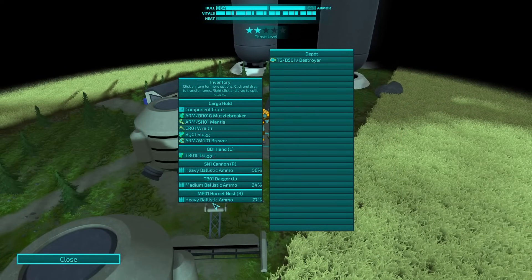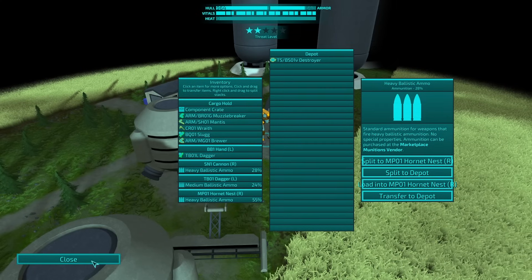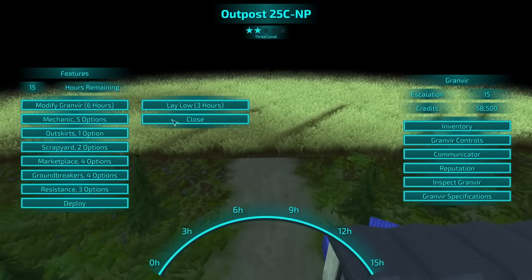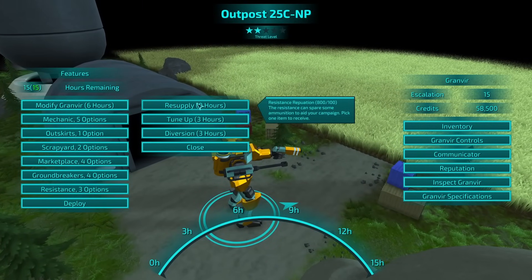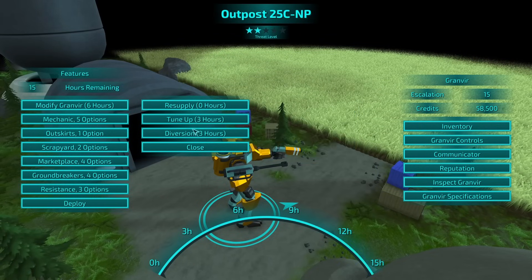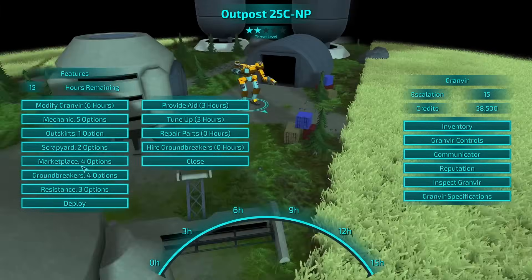How much ammo do we have? Could probably use a good 50. Do a split — could also just put in the depot, but whatever. I might want to lay low. My current threat level is going up. What is resistance? Resupply. Tune up — reload speed, heat capacity, cooling, invisibility, or diversion. That's actually amazing, but we'll get to it in a second.